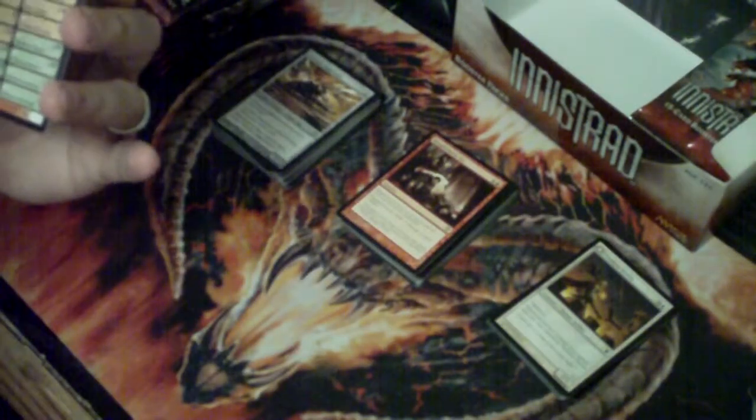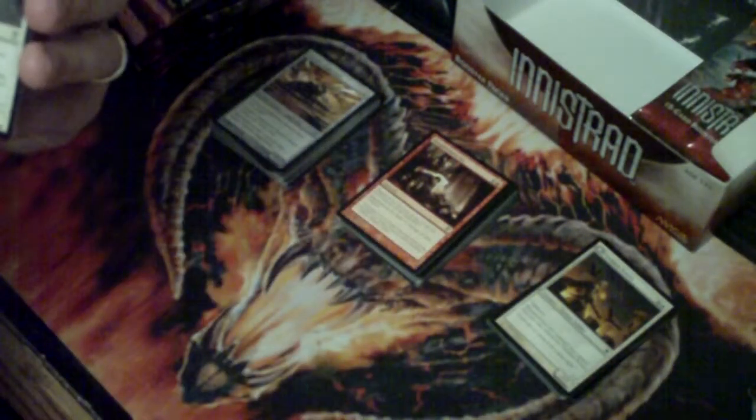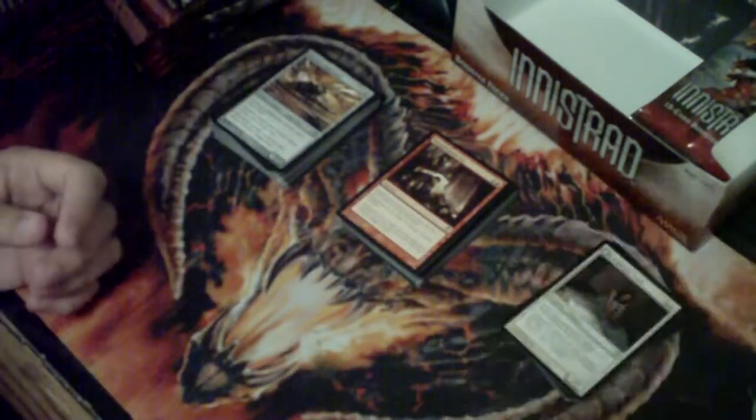Homunculus token - I got a bunch of those from Alara. And a Cloistered Youth - that's a flip card. That's some really cool stuff.